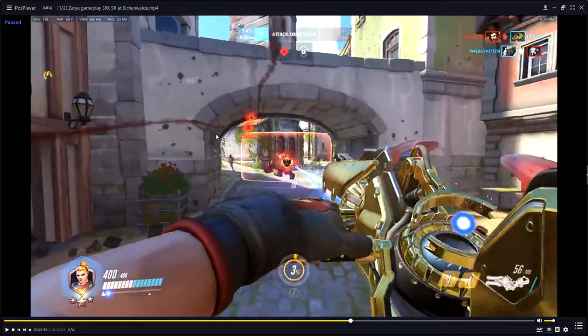Now that this Lucio has died, look at all the spam they have — Junkrat, Symmetra — as Zarya this is like Zarya's birthday. There is so much free energy to be had versus this enemy team comp.